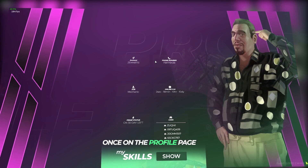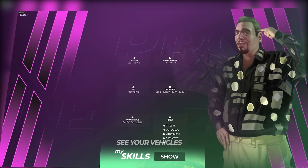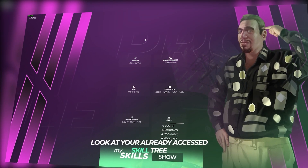Once on the profile page, you can see the Prime system, see your vehicles, and look at your already accessed skill tree.